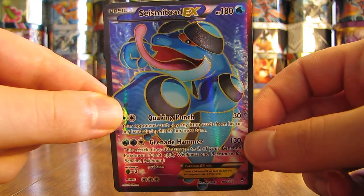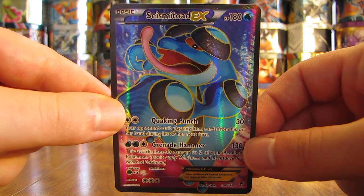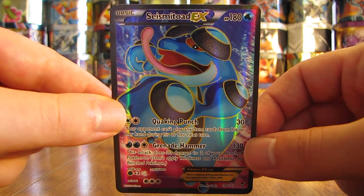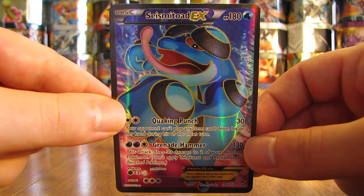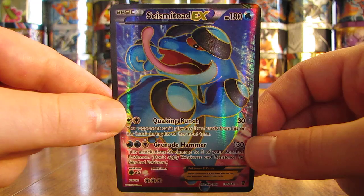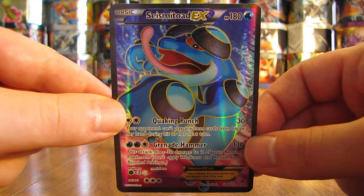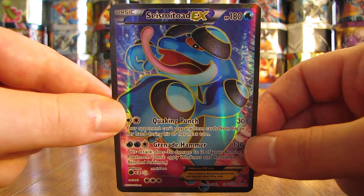Hey YouTube, this is Primetime Pokemon. In this video, I'll be reviewing and summarizing the Furious Fist Pokemon card set. This set was released on August 13, 2014, and it is the 61st expansion in the Pokemon TCG, and it is the 3rd expansion in the X and Y series.